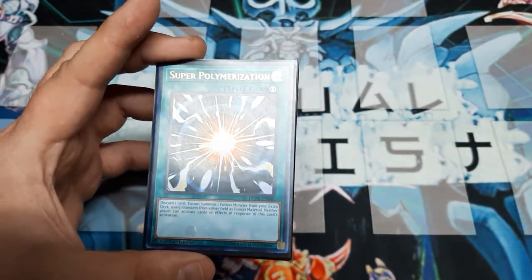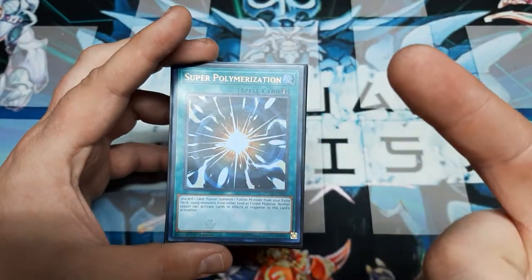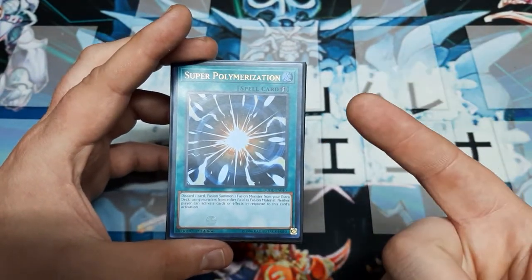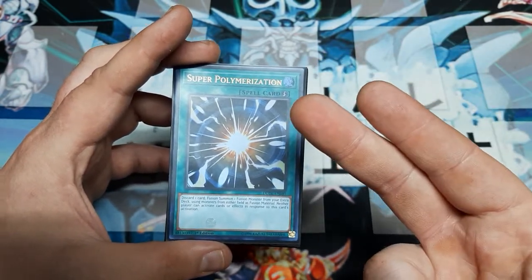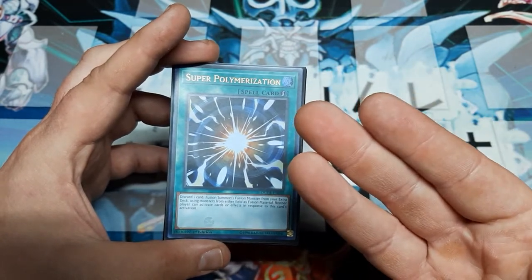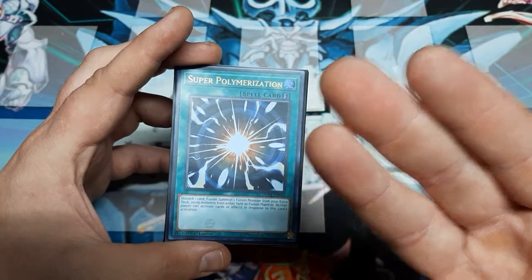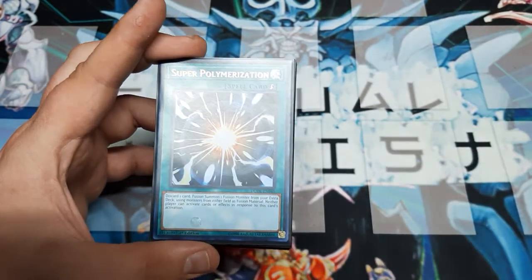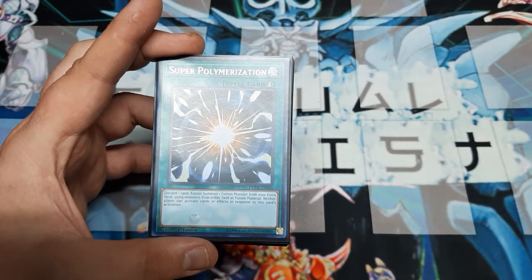Additionally, neither player can activate a card or effect in response to this card's activation. Which means, technically, this is spell speed 4. The way it goes is: normal spells and normal effects are spell speed 1, then quick effects, quick-play spells, and trap cards are spell speed 2, and spell speed 3 is just counter traps. Even quick-effect monster effects don't work against this — it is unrespondable. This makes it effectively spell speed 4.